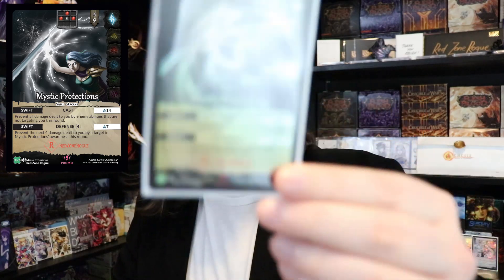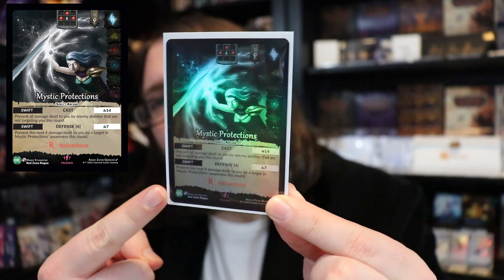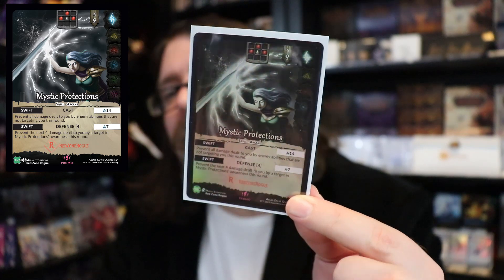I hope you all enjoyed the intro to the video. I wanted to do something fun and special for fans of Genesis. Just check out this card — it's really sweet. All of the promo versions will have my logo, the Red Zone Rogue logo, down there. And I'm going to be getting 50 of these.